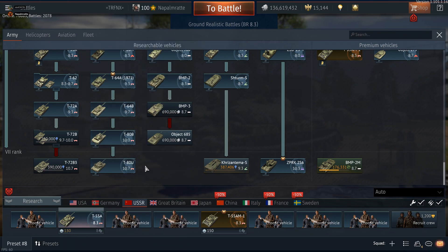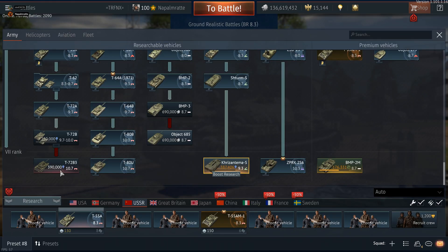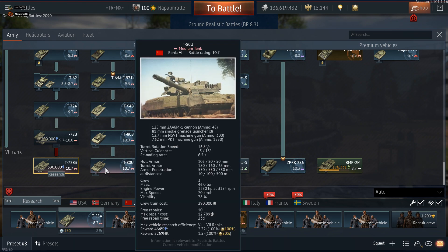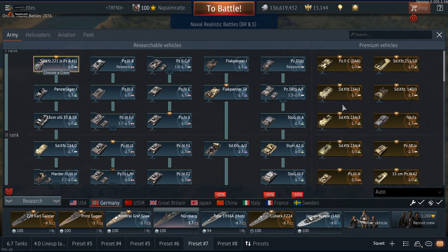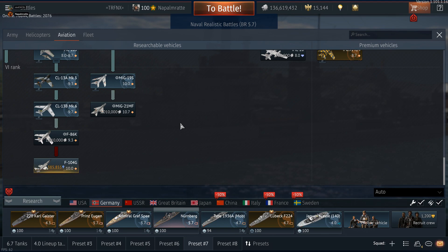The best investments for RP right now would be putting a talisman on Rank 7 tanks. On discount, talismans cost around 1,400 Golden Eagles — quite a lot, and you don't get extra Silver Lions, but you can then research the next rank without penalty. It also helps with stock grinding. It's significantly cheaper — less than a third of the premium package price. This is a severe buying warning for any Rank 6 premium. The same logic applies to aircraft where we currently have Rank 5 premium jets.